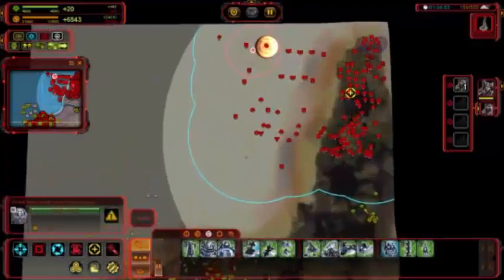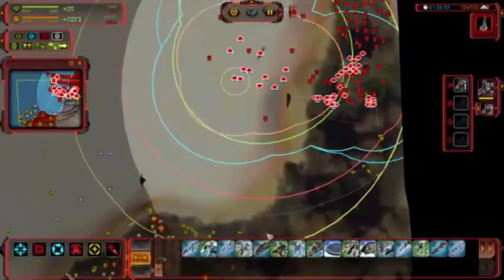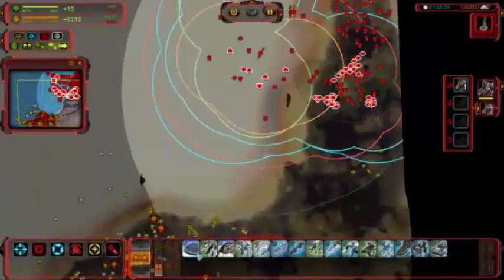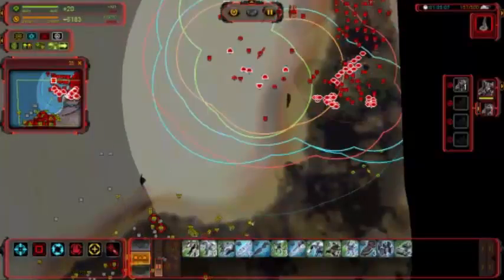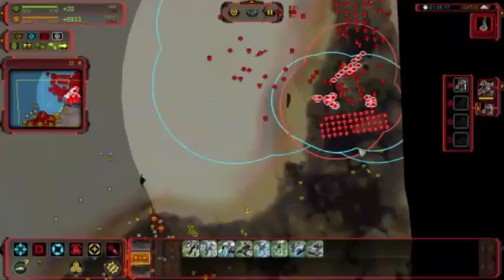Right, so we actually literally almost have a correlation going here. Look at this. Let's get rid of the naval units — there's actually a lot more to take off this time. Control L. There we go, that's actually a lot more. So, march down to here.